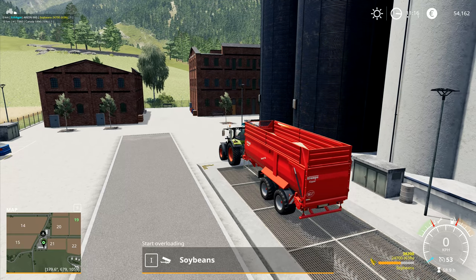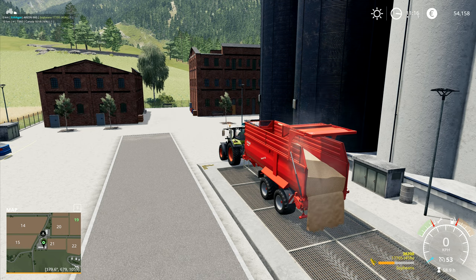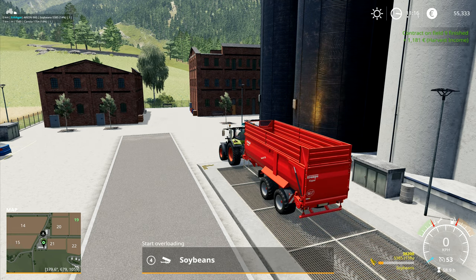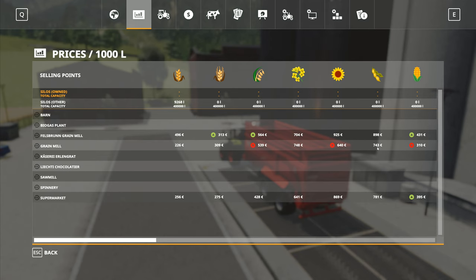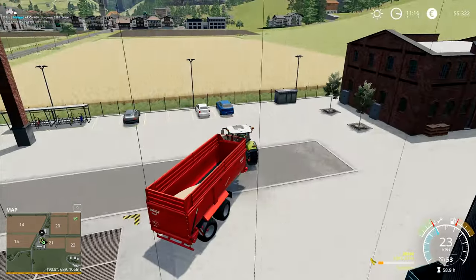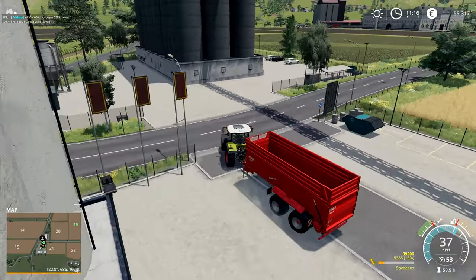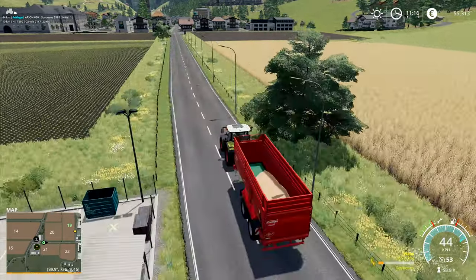Here we go. This is it — the moment of truth. How much are we going to be left with? I'm just watching it go down to 10,000 litres... I got 1,181. Well over 1,000 litres went in there. 740 at the grain mill. Supermarket's a bit better. 5,000 litres. I could have had 6,000 litres — 6 times 150, which is a fair old slice. We're getting 5 times that. So that's 750 euros.